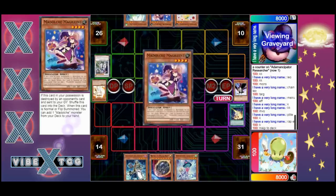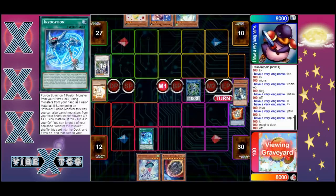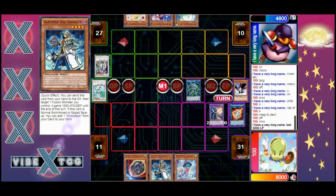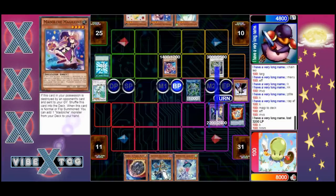Alistair gets the Invocation and the opponent has nothing to stop it. He goes into El Mirage into Secure Gardna and then banishes the wind guy to make Raisin and just attacks for a clean 3200. I wouldn't try to over-complicate it - tanking for 3200 is fine. But he draws Monster Reborn so he can get Crystal Wing back! Crystal Wing is back in the building and he's just spamming Madolce cards and attacks.